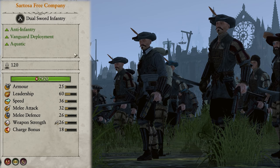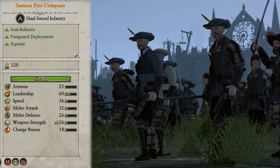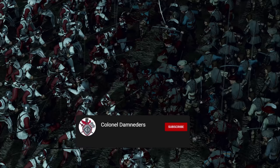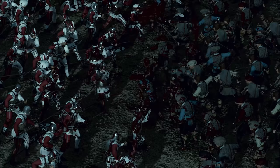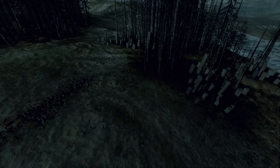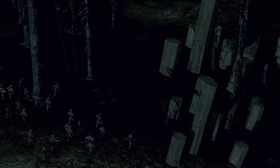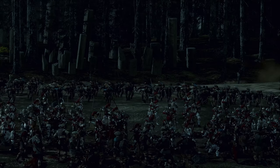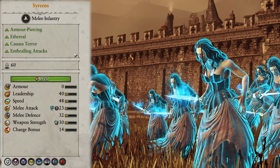Next up we have a unit exclusive to the Pirates of Sartosa: the Sartosa Free Company. They're an anti-infantry unit and are great at shredding through tides of enemy chaff with very reasonable damage stats for the price tag. They also come with vanguard deployment, so can be used as a flanking unit. The major difference they have from other units is that they actually aren't undead, so will run away once they break rather than stay and degrade. Overall they're a great unit and a good middle ground between Deckhands and Depth Guard, so if you're playing as Sartosa they're 100% worth giving a try.